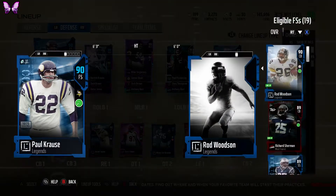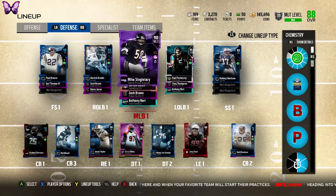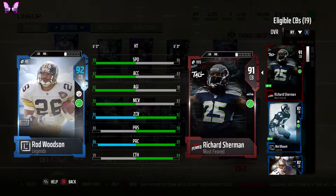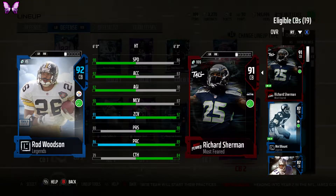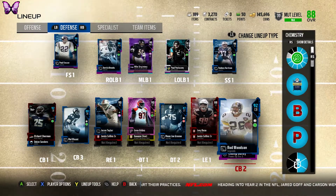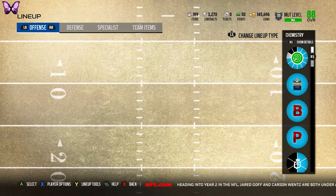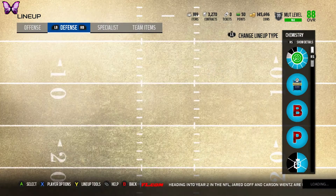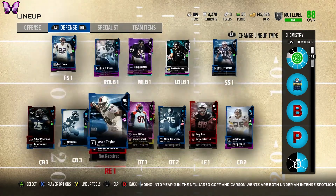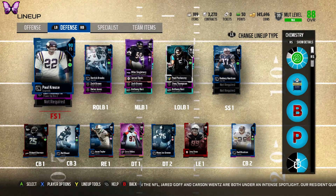Rodney Harrison is now at 91 zone coverage and 91 pursuit. Paul Kraus is at 92 zone coverage and 92 play rec — looking great. Rod Woodson is at 91 zone coverage — he only has about 86 play rec which isn't amazing, but still good for how cheap he was as a full legend. Our top cards look like they'll be Richard Sherman, Rod Woodson, and Paul Poslesney — not too bad. We didn't spend anything over 400k for any single card.